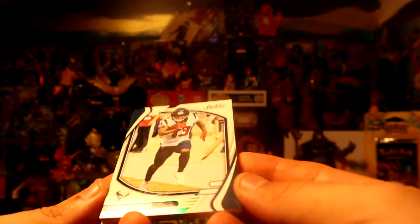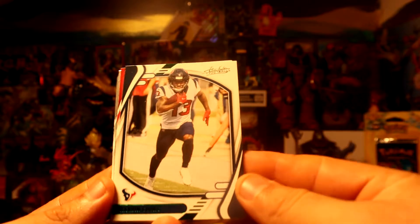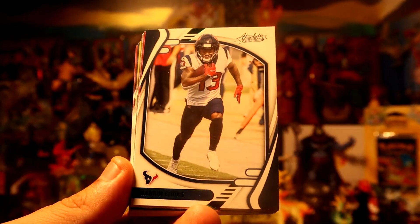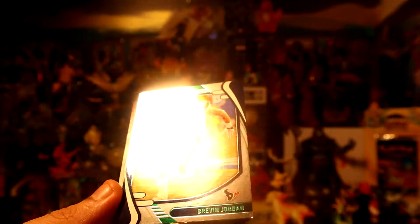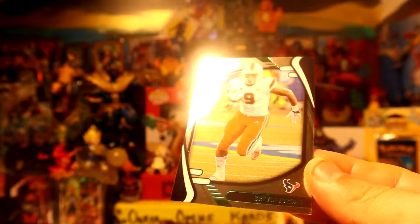We have a lot of rookies in here. Alright, straight to our greens. We have Brandon Cooks for the Texans — first green. Then we have Watts for the Cardinals green, and a rookie green of Driven Jordan for the Texans. Pretty nice greens.